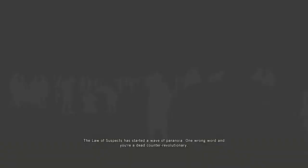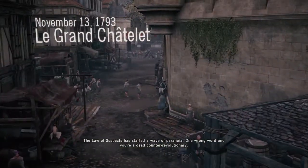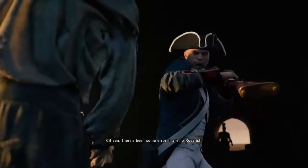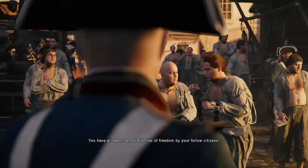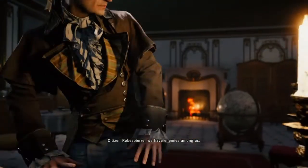There are four sync points available. A suspect has started a wave of paranoia — one wrong word and you're a dead counter-revolutionary. 'Citizen, there's been some error. I'm no royalist.' 'You have all been named enemies of freedom by your fellow citizens.' 'I have information for Robespierre.' 'Citizen Robespierre.'